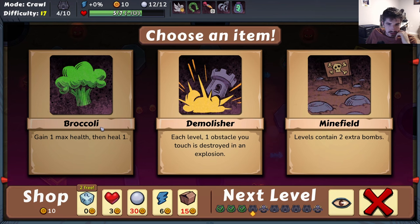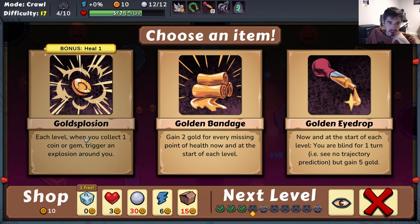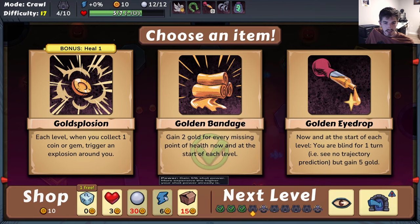Broccoli gives some extra max health, not too bad. I don't love the bombs, I don't love Demolisher - let's free roll. Here's a bonus: you heal one if you get the gold Splosion - when you collect one coin or gem, trigger an explosion around you. I don't know if that's super exciting. You gain gold for every missing point of health - that's a little dicey. We already have this one so we could stack it up. Blind for two turns and you get 10 gold per turn - let's get this one, four gold. Now let's get a little extra power, why not.